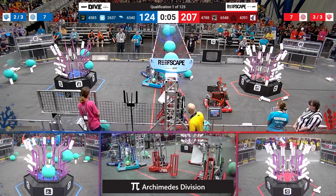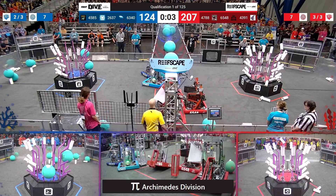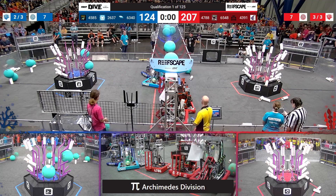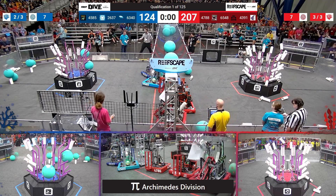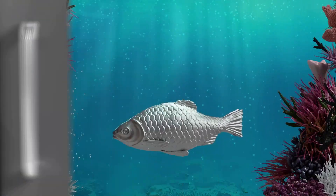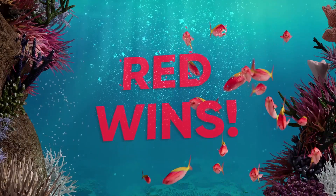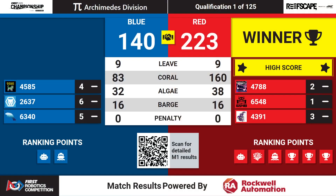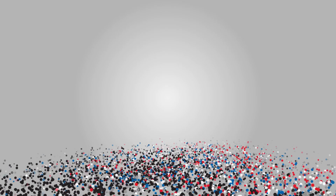This match ends in 5, 4, 3, 2, 1. 63-40. Maris Manatees able to do a deep cage climb there at the very last second. Red Alliance wins! They get the three ranking points for the win. 223-140. Sure enough, all six ranking points taken by the Red Alliance during that win. We'll be right back.